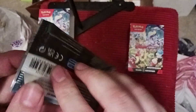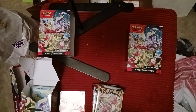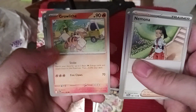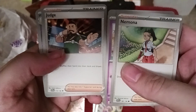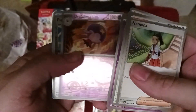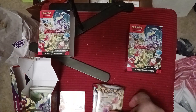Next we've got the Miraidon pack. We've got Nymble - draw three cards, your basic draw card. Lechonk, Flabebe, there's Growlithe to go with our Arcanine, Wooloo, Judge - so they've reprinted Judge - Miriam the School Nurse: shuffle up to five Pokemon from your discard pile into your deck, and if you shuffle any cards in, draw three cards - that is a useful card. Drifblim, another Electric Generator, another Klawf. Some good support cards in that pack, some of the new ones.